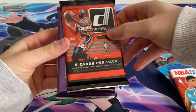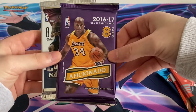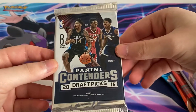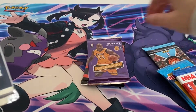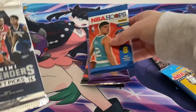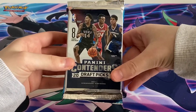So we got Chronicles, the Hoops Premium, the normal Hoops, and the Donruss pack — oh, that's a fat pack. And the Aficionado is also a fat pack too. We'll leave those to last. We got the Panini Contenders Draft Picks, that's cool. We'll do the Draft Picks first, leave the fat packs, and that one with the chance of an auto — we'll open them in order.